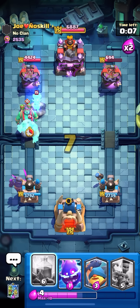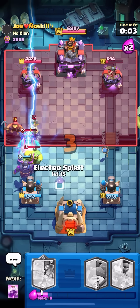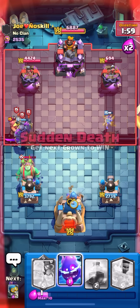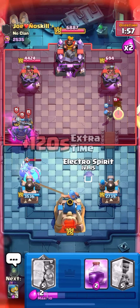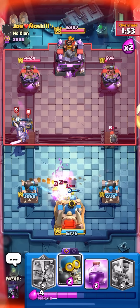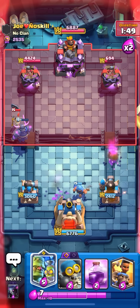Opposite lane — okay, I'll just go PEKKA. I'm just gonna Lightning this too just to play it safe. I'm good because Cannoneer's not gonna take out the Goblin Giant below half before I pull it to the King Tower — so that's amazing. Looking good — that's a King Tower activation, that's a Bomber hit on the right but I don't care about that.